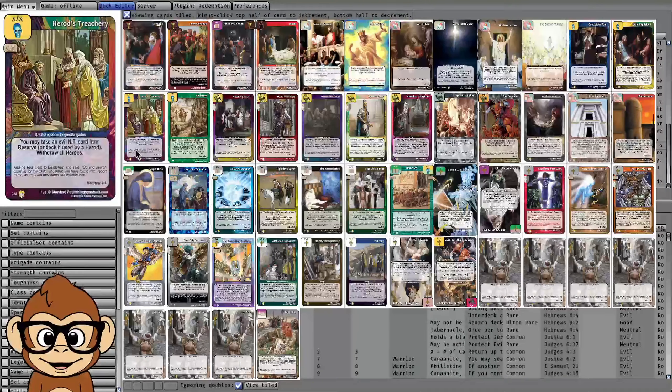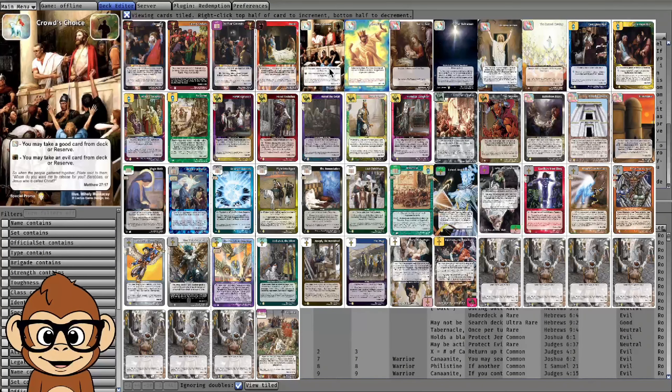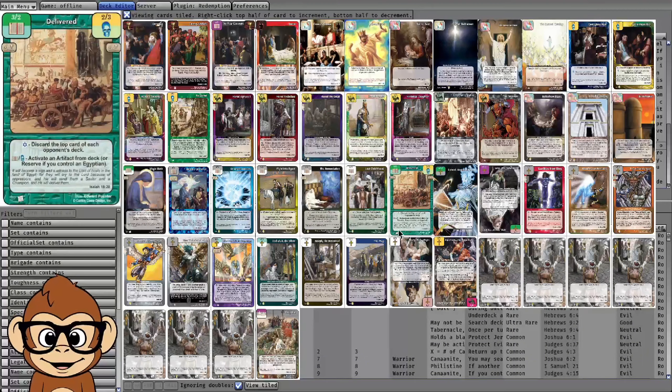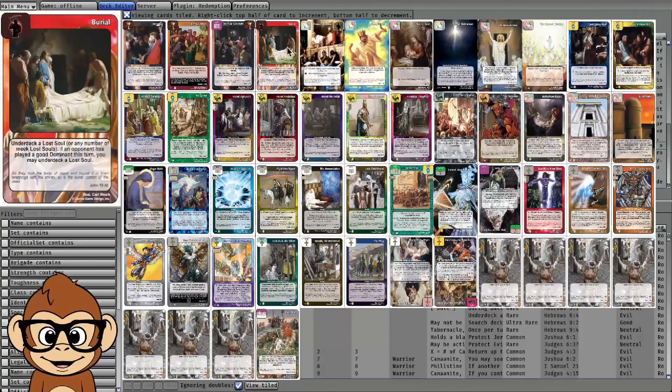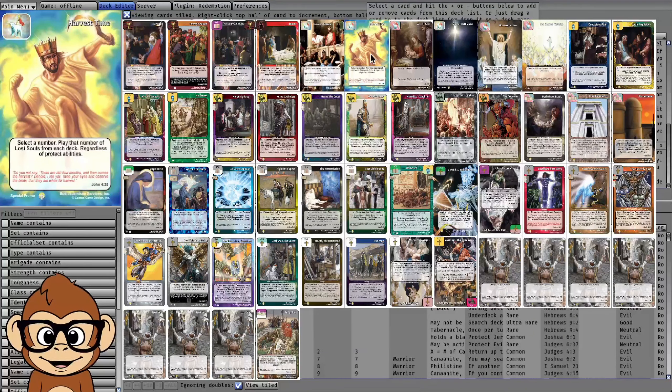Activate the Star ability to top-deck a good Gospel dominant and draw it. For getting to Burial, we have Herod's Treachery — you can play it on Herod to take an evil New Testament card from your deck, which is pretty nice. To be super consistent and get this off on turn two, you're going to need Crowd's Choice: attack with Res Revealer, grab Crowd's Choice, go to Burial, and you already have Harvest Time.